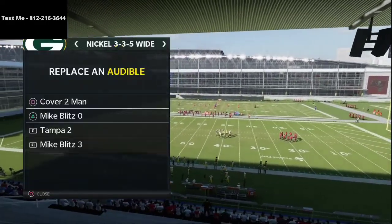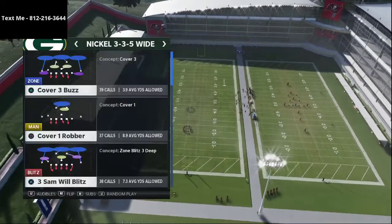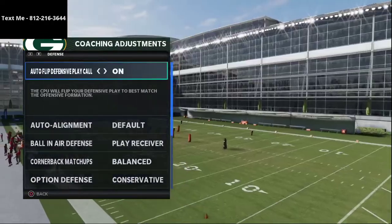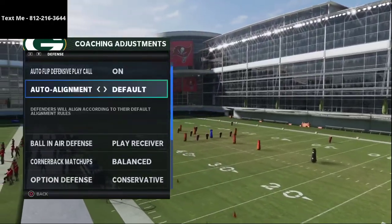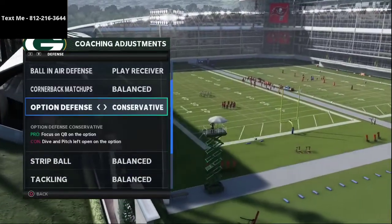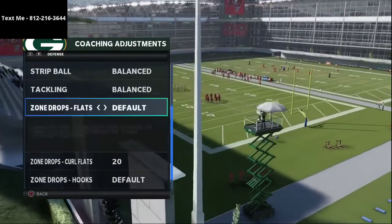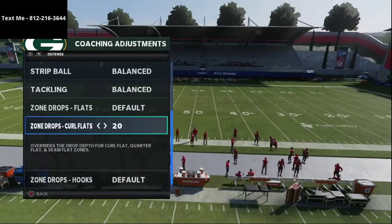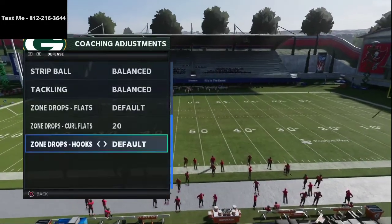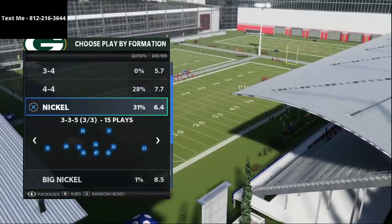The only things we do are put the Mike Blitz 3 and Mike Blitz O in our audibles — it's really already there for you. Then for coaching adjustments: auto flip on, auto alignment set to default, ball and air defense to play receiver, cornerback matchups on balance, option defense to conservative, strip ball on balance, tackling on balance, flats on default, curl flats at 20 or 25 yards, and hook curls on default or occasionally at five yards.